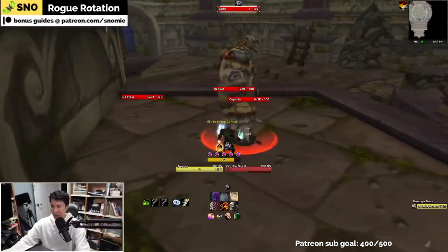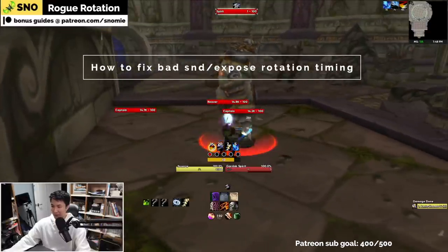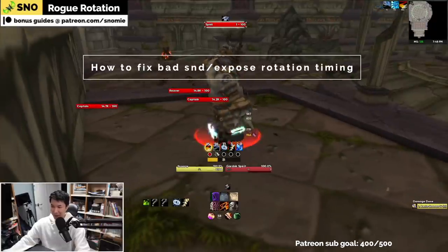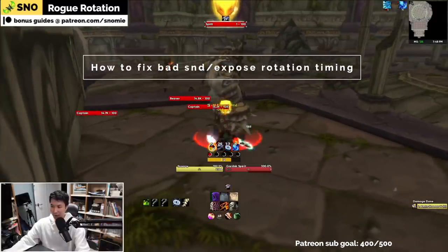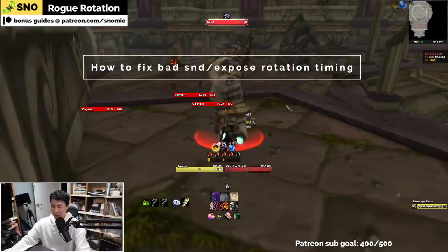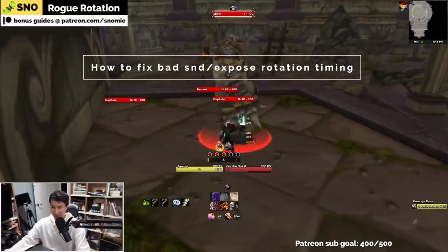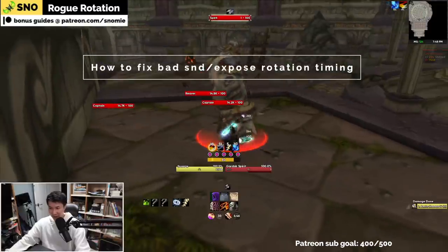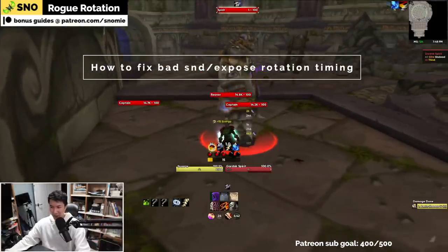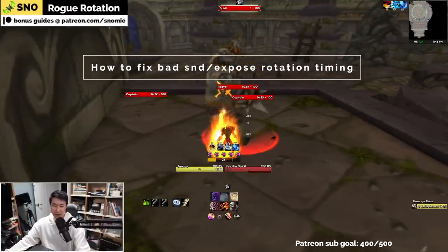Now let's show you what to do if you're in trouble with your rotation. Let's say I purposely mess up my rotation — and it's actually harder than it seems. See, now this is bad because my slice and dice and exposed armor is going to run out at the same time. What do you do? You just have to refresh early to expose, and usually at this point I blow my thistle tea as well. I get back into five point expose, five point slice and dice. Anytime you get into trouble, refresh your expose early, pop a thistle tea, and get back into five point slice and dice, five point expose — that's when you're in comfy territory.